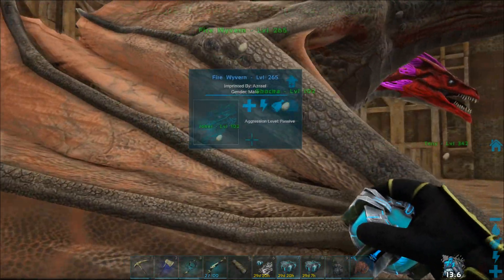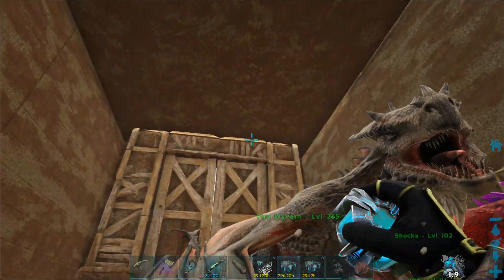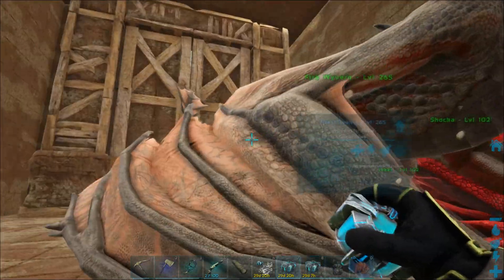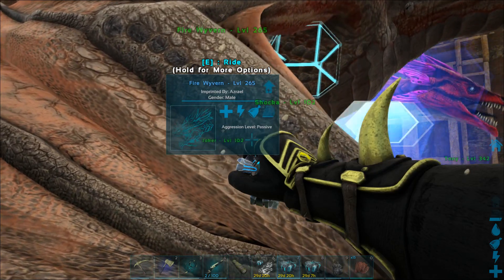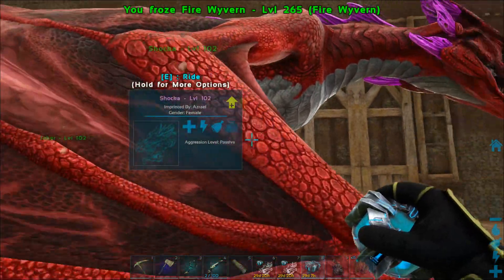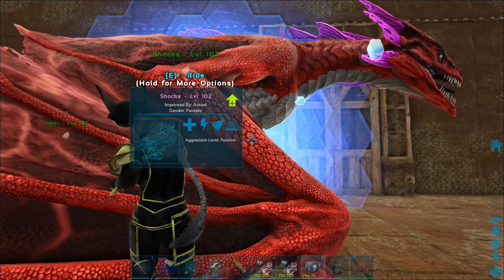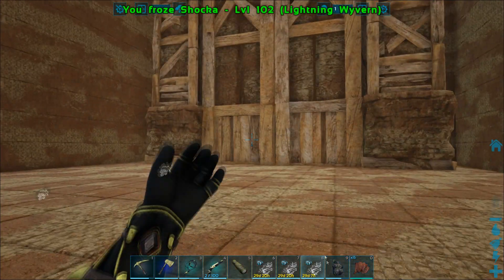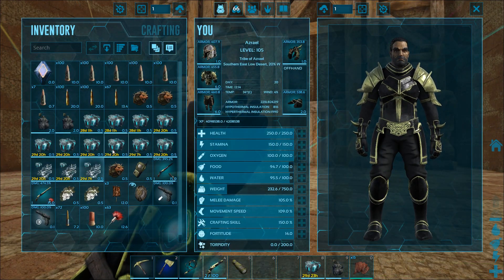That's one poison wyvern and this fire wyvern is a higher level, so we are gonna be taking him to the island with us. So that is one of each wyvern. And yeah, I think we should take this one — a lightning wyvern, might as well. So that is three wyverns total. All right, let's get more cryopods going.